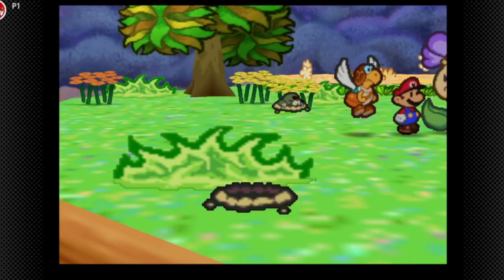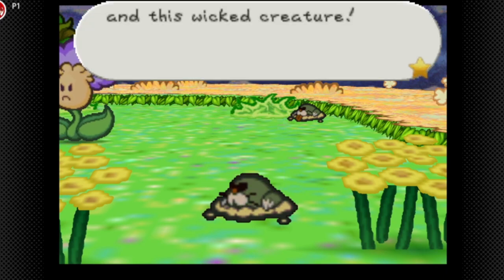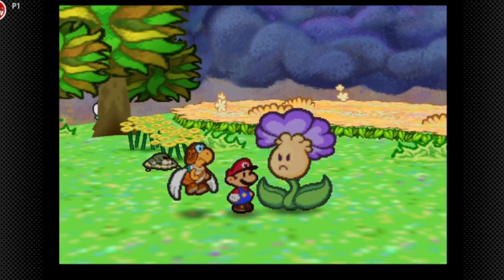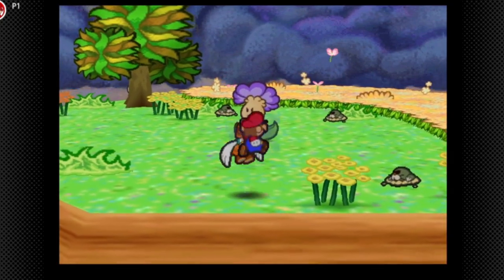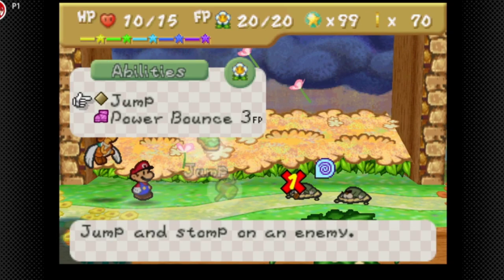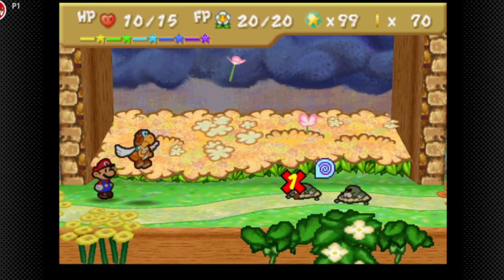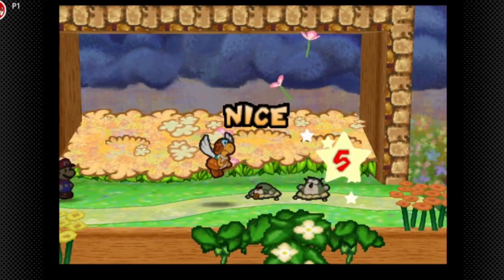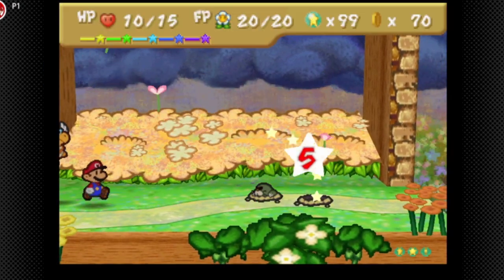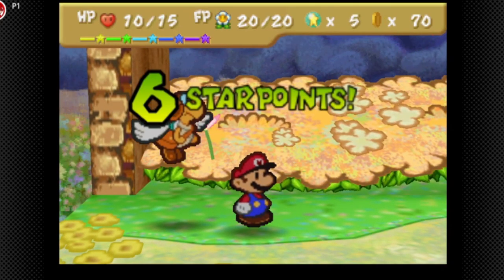So we have to fight all those money moles - this is another reason I recommend the Dizzy Attack badge. We're one star point away from a level up. Take out the one that isn't dazed first - their max HP is going to be 12, keep that in mind. We just have to do another jump and another attack. We got a level up! We're going to take the HP upgrade - we now have 20 HP and 20 FP, which is low for this part of the game since we have a lot of badges.